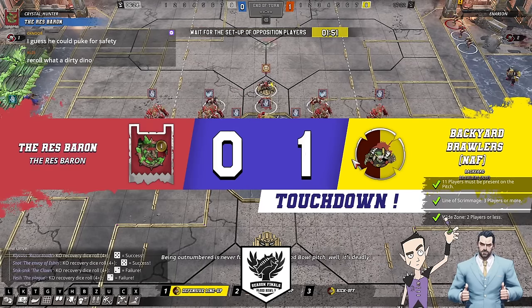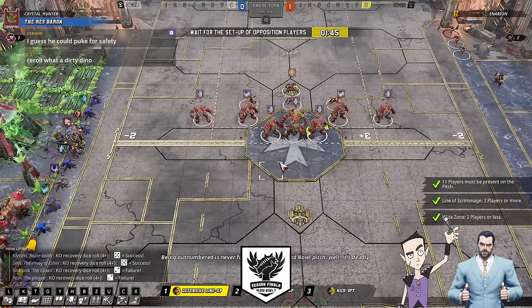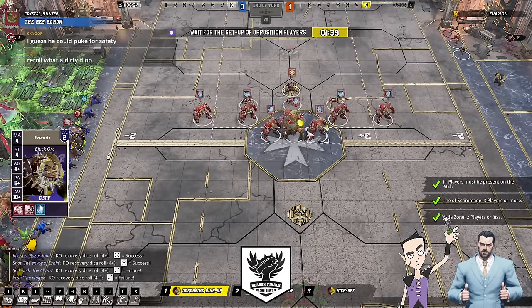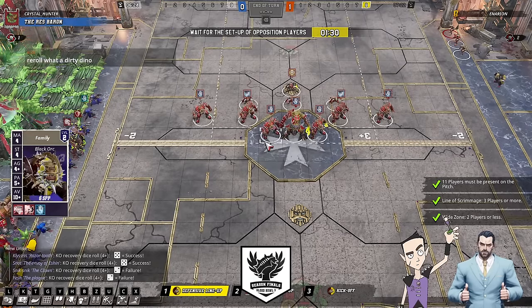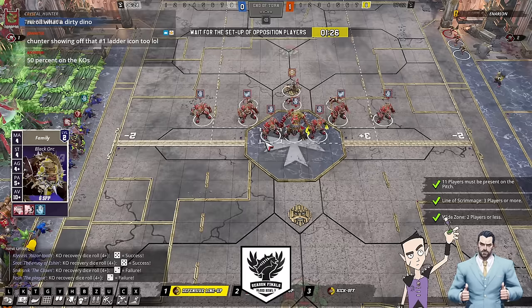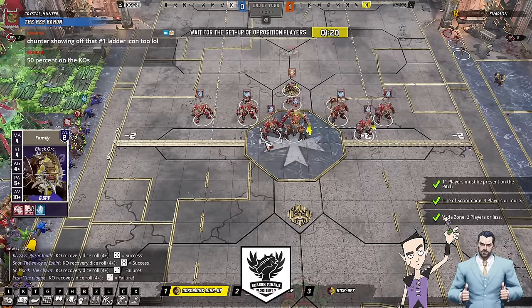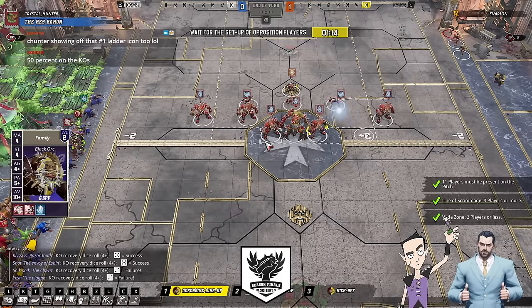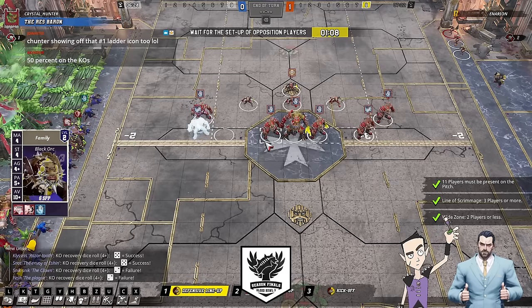I actually really like the puke blitz — it was probably the play, wasn't it? 100% not failing, and gets you the armour roll just the same — the best case of that blitz was just an armour roll on the Skaven, a flat armour roll, no mighty blow. The only thing with the puke, you could have broken your own armour, killed yourself, and failed regen. Yes, it's not a turnover, but then the troll's not here. And that's like 1 in 216 as well. Or you could just not roll trip skulls twice.